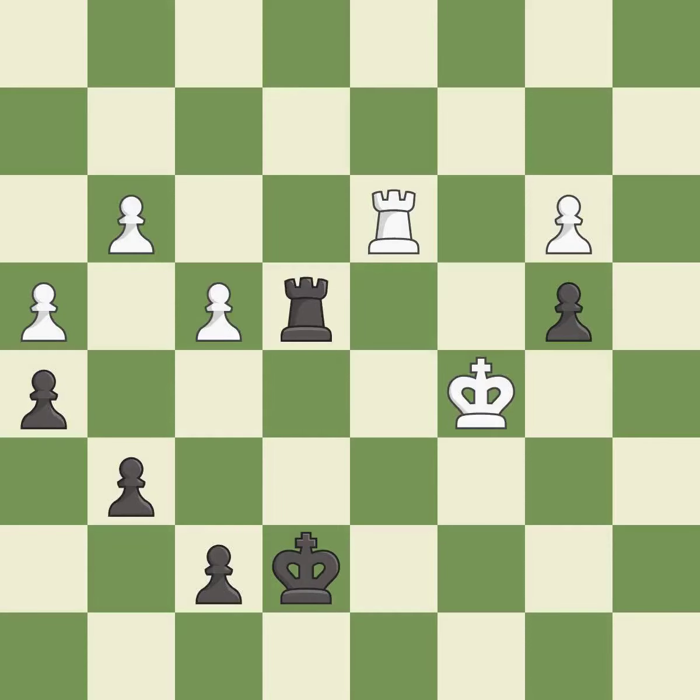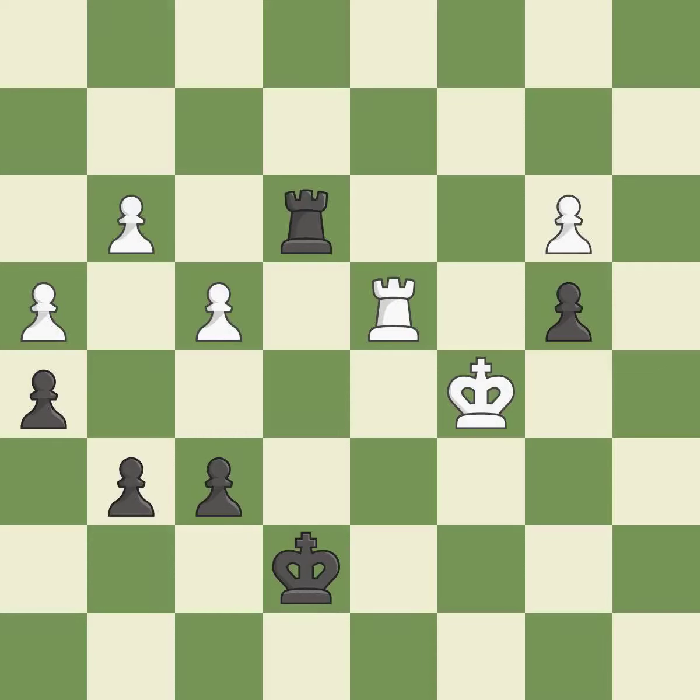This defends a pawn that was under attack and had no defenders. This is the only move that works. This threatens to fork pieces. This offers to exchange pieces of equal value. This forks multiple pieces. This defends the attacked pawn.